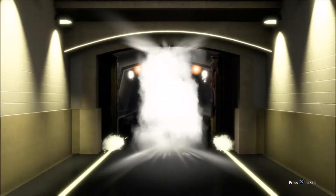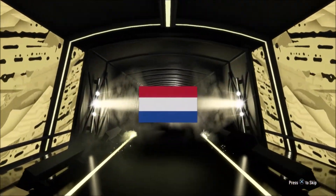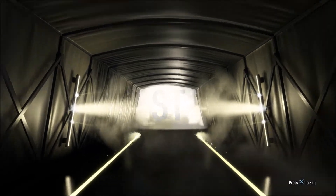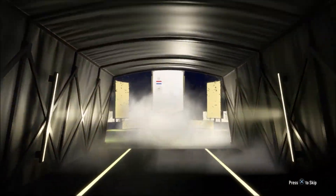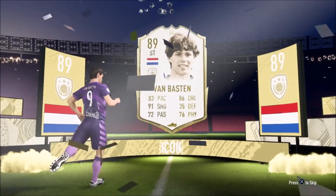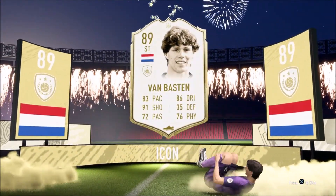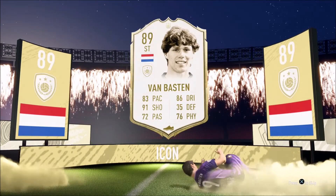Alright, obviously it's a board, obviously it's a walkout. What's that flag? What's that flag? Dutch — that's okay. Striker. Is it Van Basten? I don't know how to feel about that. Oh, I feel good about that — he's 574K. We technically made money!